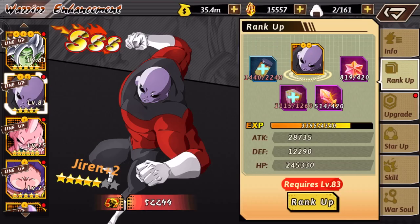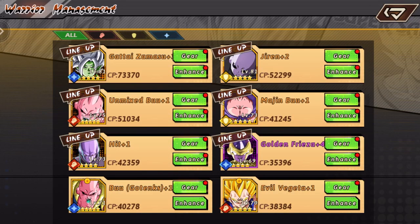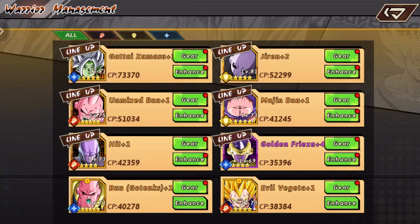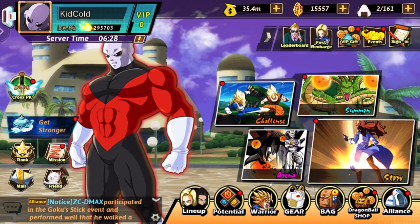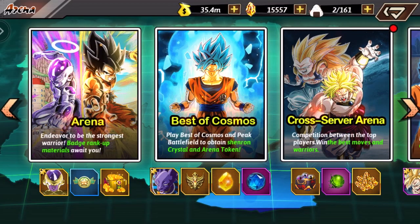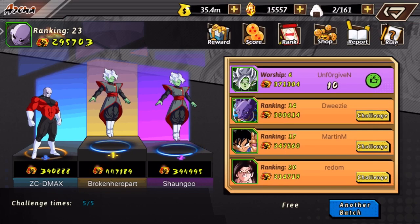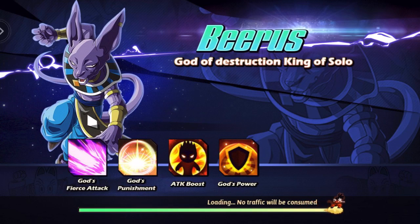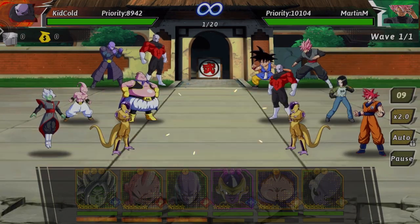I'm going to go into the campaign and start farming up more of the gear we need for Jiren in order to get him to Orange 3. But in order to get him to Orange 3, he does have to be level 83. Currently my overall level is only 82, so no matter how much I upgrade him, the cap is going to be 82 for now. So we're going to have to wait until we get to level 83 and then finally upgrade to Orange 3, which is pretty cool. Now we're going to go into the arena and let's see if we can beat Martin M.